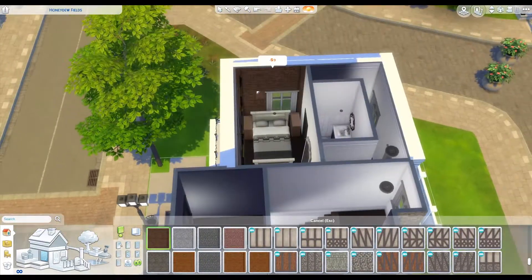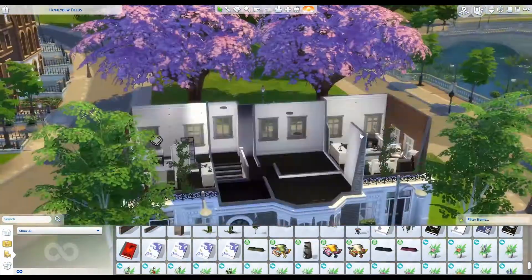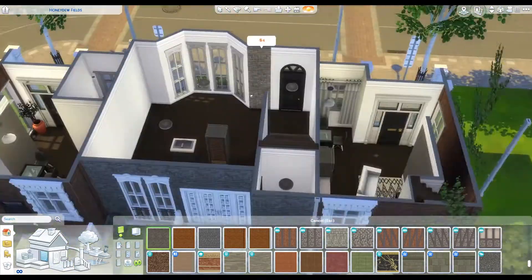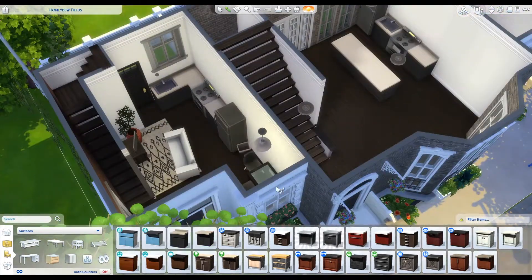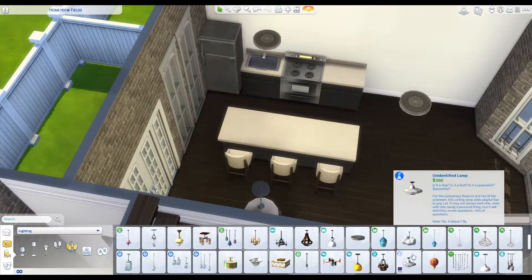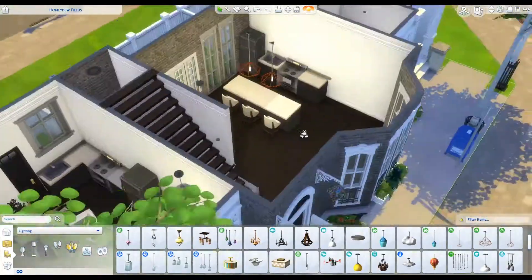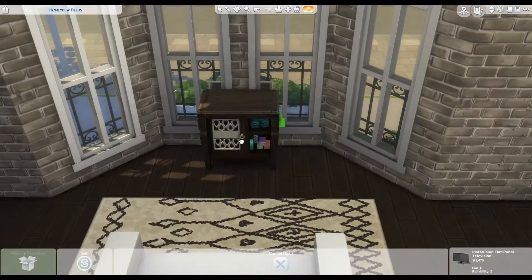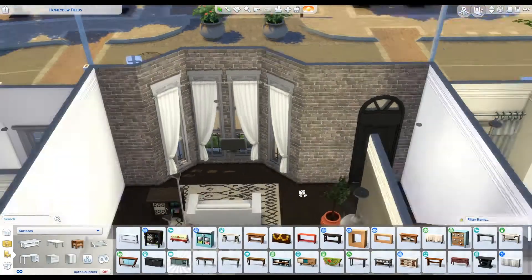Who wants to come up the steps into a creepy one-tile-wide hallway into a tiny tiny room? I also did not play test these — I'm sorry. Normally I try to play test them. I try to go through and double-check objects without move objects on to see if sims can fit, but I did not do that here, so sorry. I think I'm done talking because my mouth is very dry and you're probably tired of hearing me.